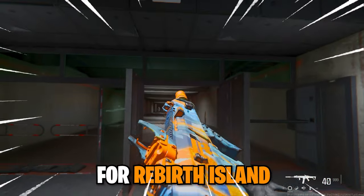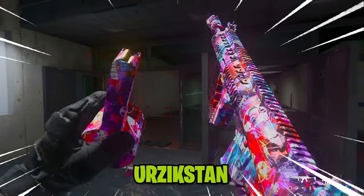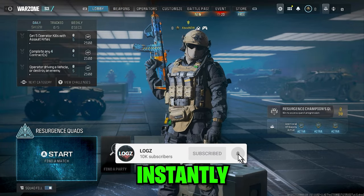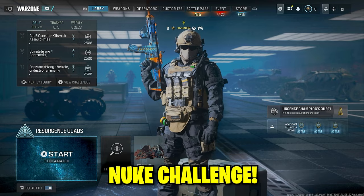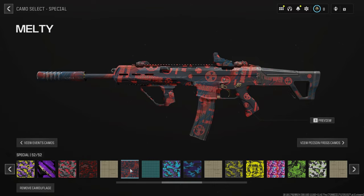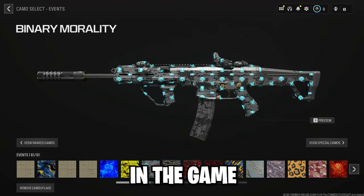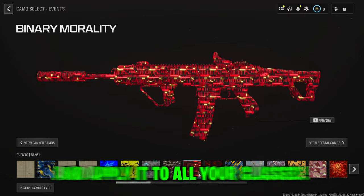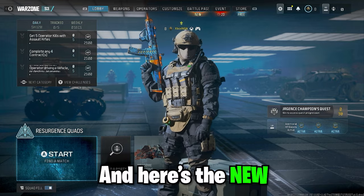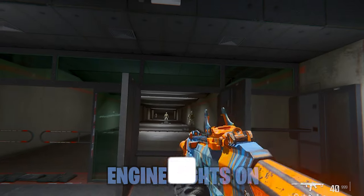This is the brand new nuke reward challenge for Rebirth Island and for Season 3 of Urzikstan. Today I'm showing you guys how to get these camos unlocked instantly, even without completing the nuke challenge. As you can see, I'm a low level on Xbox and I already have the nuke camos unlocked, because there's a Discord server that can unlock any camo and all weapons in the game and apply them to your classes.